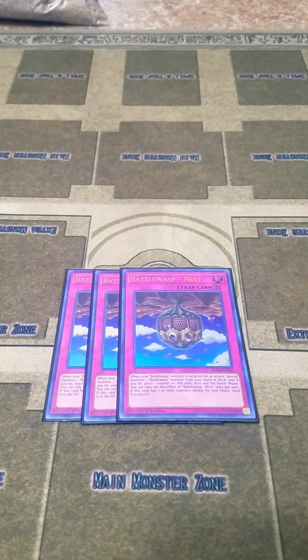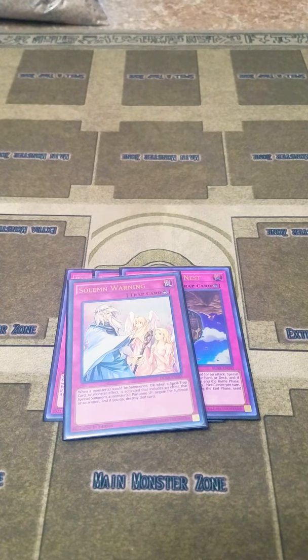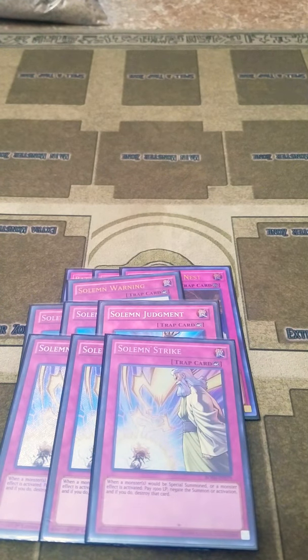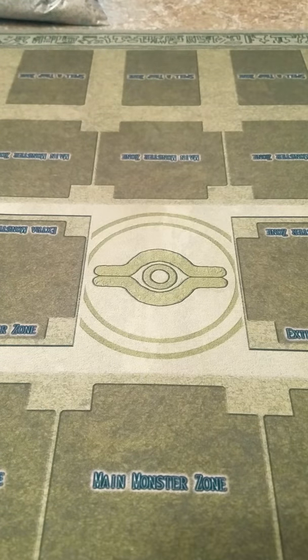For the traps I play three Battle Wasp Nest. The way this card works is if your opponent attacks a Battle Wasp monster, you can put a counter on it and end their battle phase, then summon a new Battle Wasp from your deck. But once it has two counters on it, it is destroyed during the end phase. Then I play one Solemn Warning, three Solemn Judgment, and three Solemn Strike. The Battle Wasp deck isn't very good without negations, so I play the Solemn cards so it has negations.